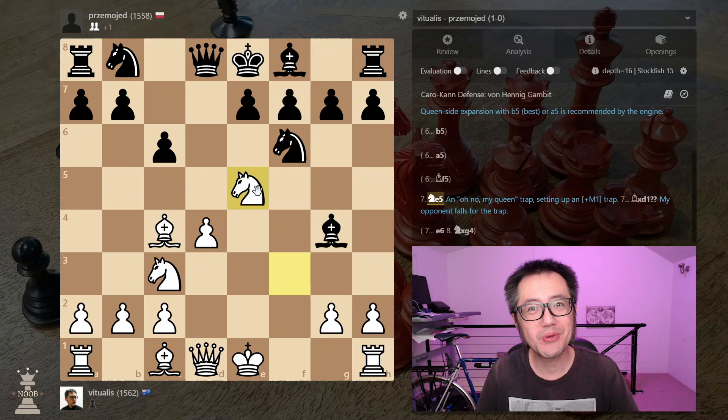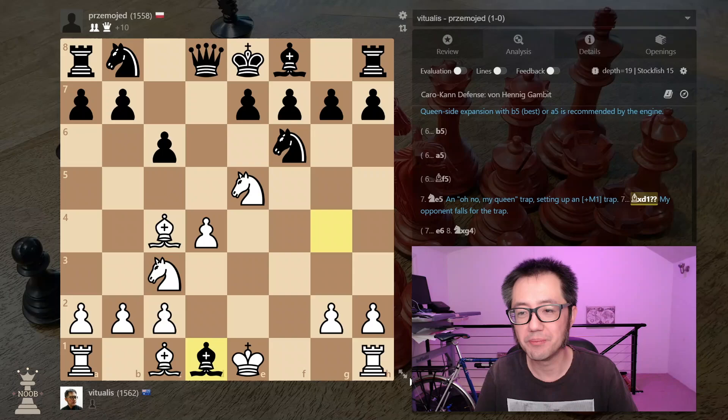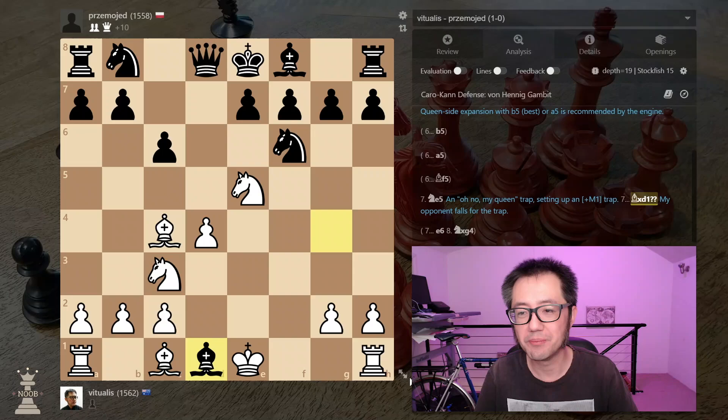Back to the main position — the 'oh no my queen' position — bishop captures, very common, single most common move. You take back here with the bishop: checkmate. GG. The big takeaway from this game is that the Von Hennig gambit is worth including in your arsenal against the Caro-Kann. I hope you enjoyed this video, and thanks for watching.